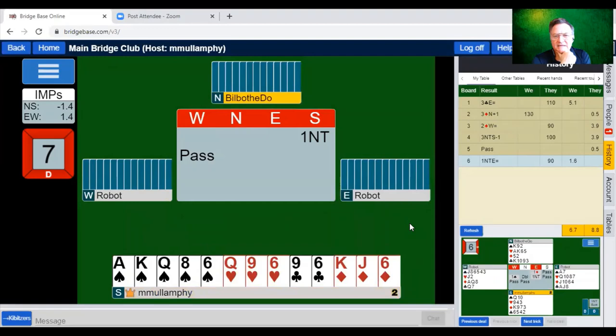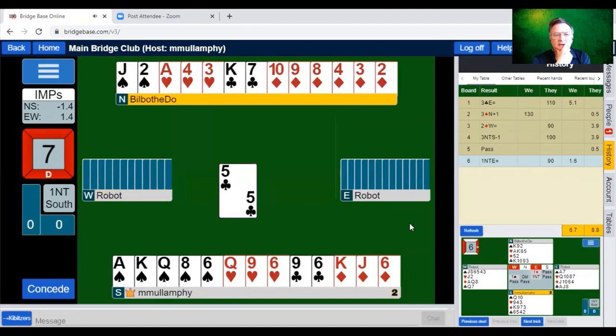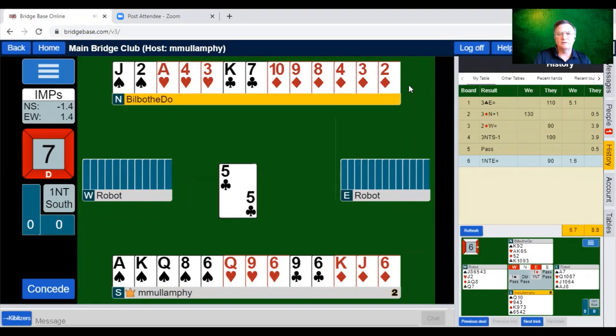Partner plays transfers, but I never asked her if she plays five-card Stayman. We ended up in no trump. The robots always lead the suit where you have the least winners — I can bet you your bottom dollar the robot knows the ace of clubs is offside. But here we go, we'll try the king anyhow. Surprise, surprise. That's an interesting play. Do I try the queen? Why not? Sometimes the robots are good, sometimes they're just terrible. Let's play a low spade.